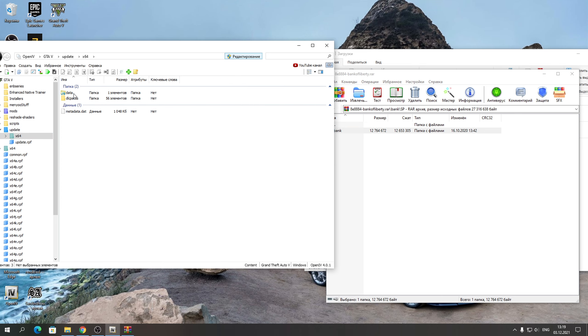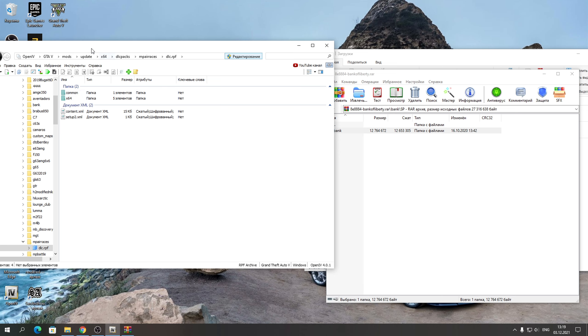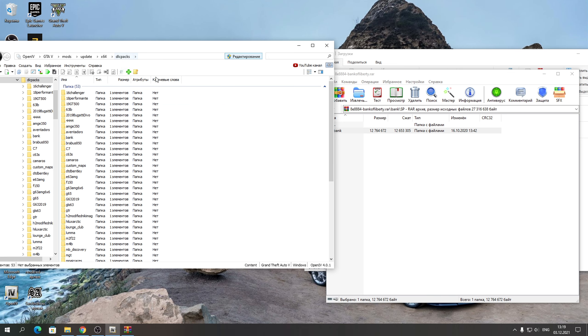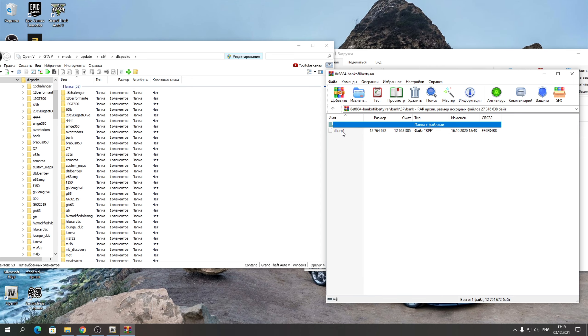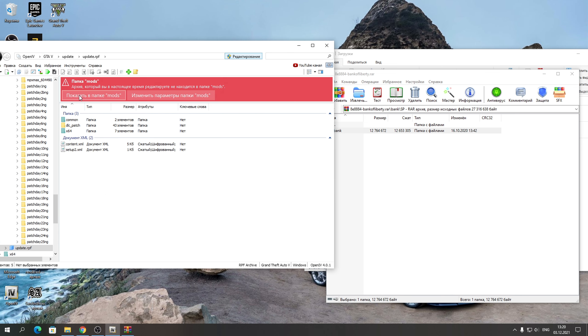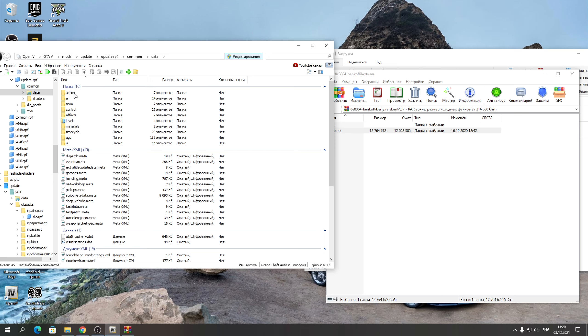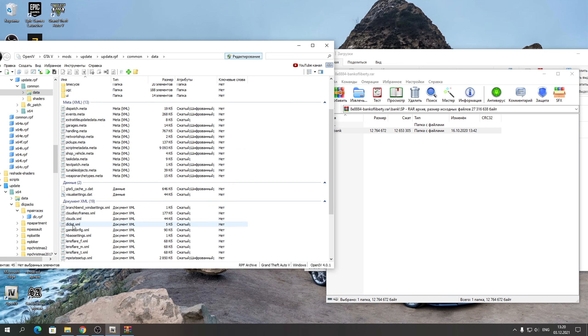Вот этот банк нам надо установить — он устанавливается по следующему пути: заходите в Update, X64, DLC PAX. Открываете любой архив отсюда и нажимаете «Показать папки mods». Вас принесёт в папку mods. Далее по пути mods → update → X64 → DLC PAX закидываете этот банк, в котором находится DLC RPF. Затем заходите в GTA 5, нажимаете Update → Update RPF → «Показать папки mods» → Command.